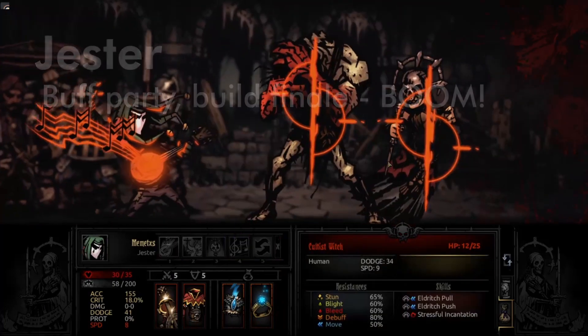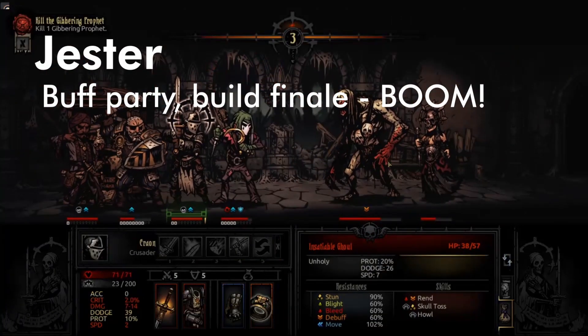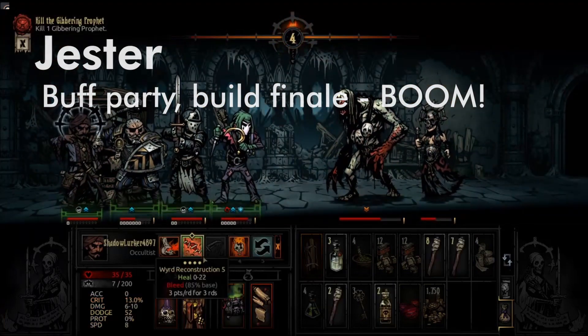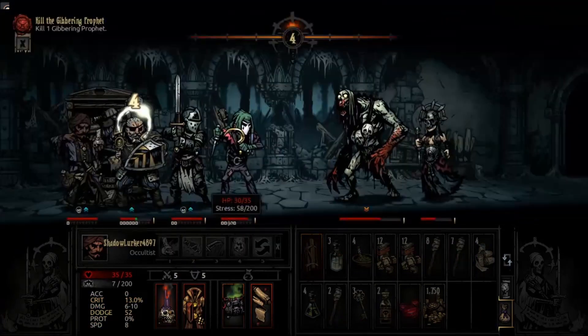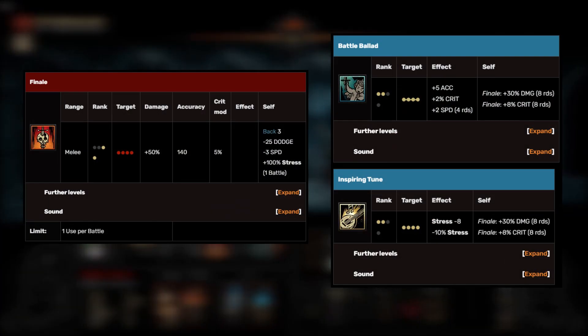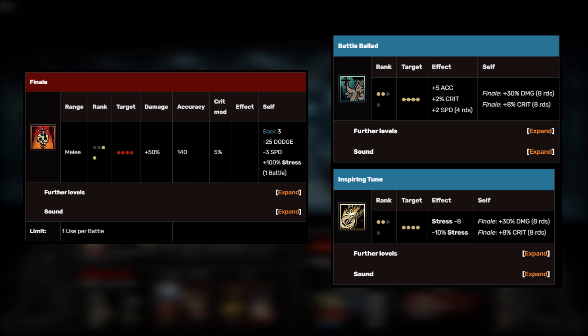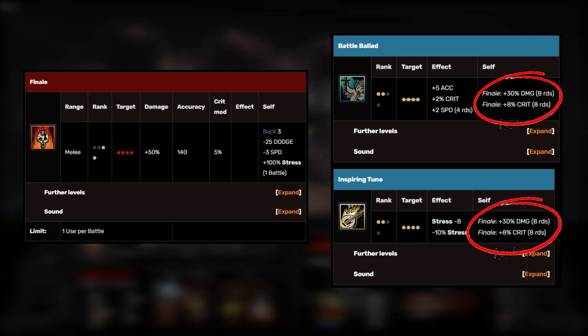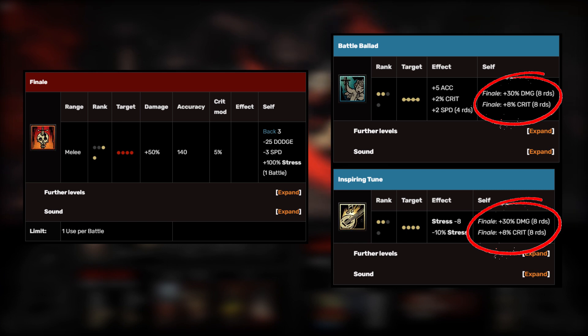As for the Jester, you want to be buffing constantly, and then either use Dirk Stab or Solo to move forward, and finally Finale. You want to make sure your Jester is bringing Finale, Battle Ballad, and Inspiring Tune. While all abilities add 30% damage, Battle Ballad and Inspiring Tune also add an 8% critical chance, so you want to use these two as often as possible to build up that critical chance.